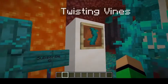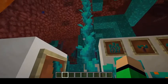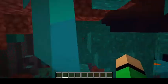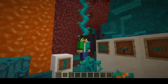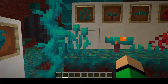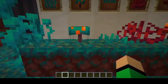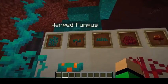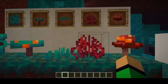In this biome we have twisting vines growing up everywhere. They grow bottom up and you can climb them. There's also Warped Roots, the Warped Fungus — which when you bone meal them on their proper block, they will grow a Warped Fungus tree — Nether Sprouts, and Crimson Roots, which commonly spawn in this forest, although there is a Crimson Forest we'll get into later.